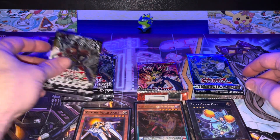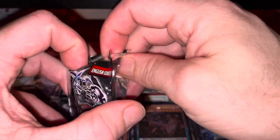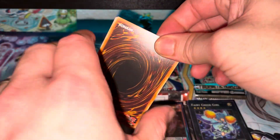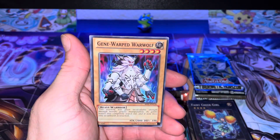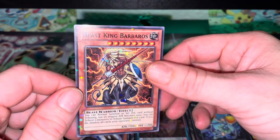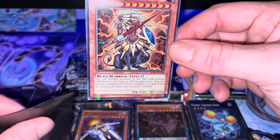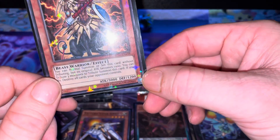Now we'll do the Epic Dawn Battle Packs. These are English edition — I don't see any first edition markings, at least not on the pack. Let's get started. Bam — Dark Bribe, Power Frame, Gene-Warped Warwolf, Zolga. Oh look at that holo, it's got stars! But Beast King Barbaros — that one actually has the eight stars up front, and the holo stars look at that, that's pretty red right there. So that's probably our number one. I still have yet to realize what these mean, but this one is a silver versus the gold.